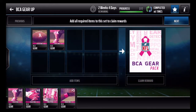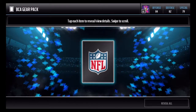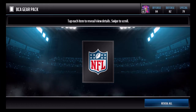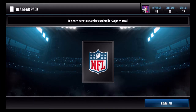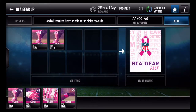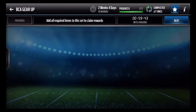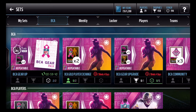This first set might be one of the most important for you guys to do: the BCA Gear Pack. Every time you finish a blitz event you're going to get one of these silver gear collectibles, and you're going to want to trade that in because most of the time it gives you a silver player which you'll need later. It can give you a gear back, which is unfortunate, but typically it gives me a silver player — not great, but helpful.